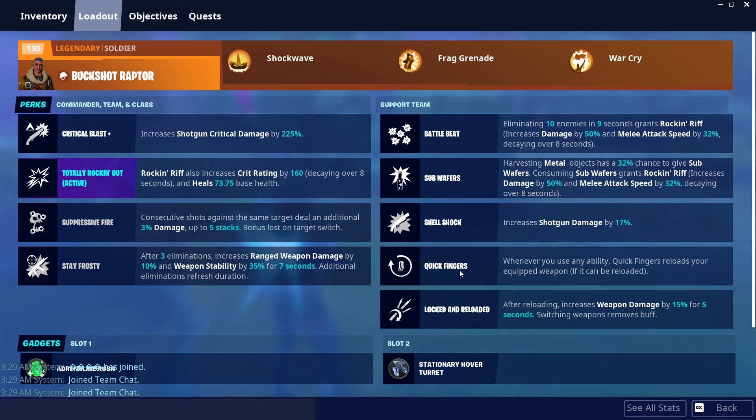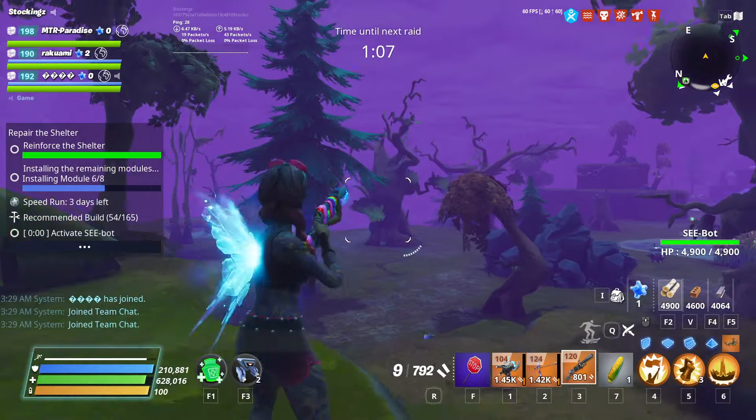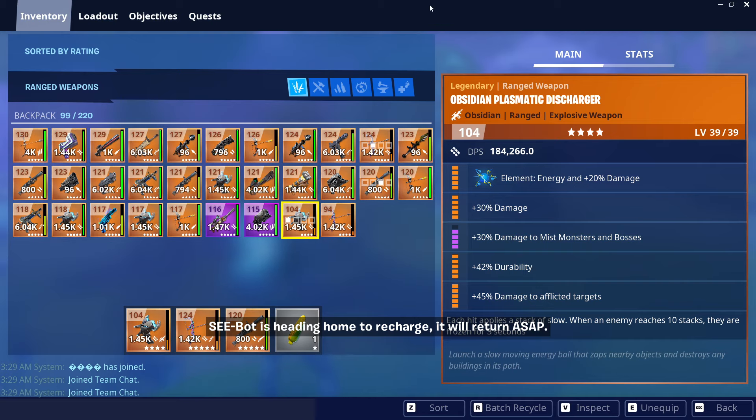Chaos Agent is such a good hero for shotguns, outlander SMG builds, and pistol builds — just an all-around great hero in the support slot. Whenever we use an ability, our entire magazine gets reloaded. I'll showcase right here — let me just fire a couple shots and throw a grenade, and just like that, our entire mag is full.